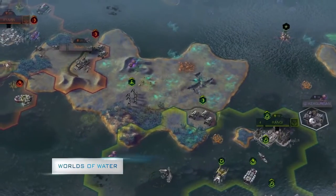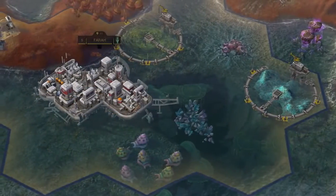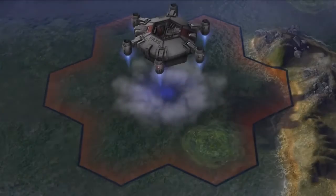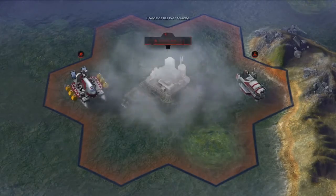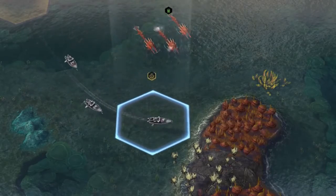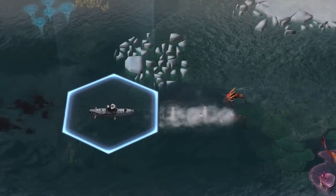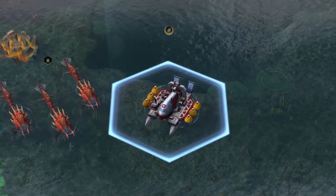With new factions come new technologies. For the first time in a Civilization game, you now have the ability to expand your dominion to the seas, build floating settlements, harvest new resources, and command new units like patrol boats and submarines, as well as enhanced amphibious versions of explorers and colonists.